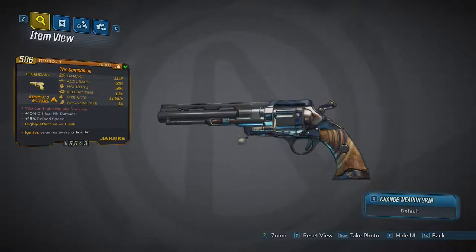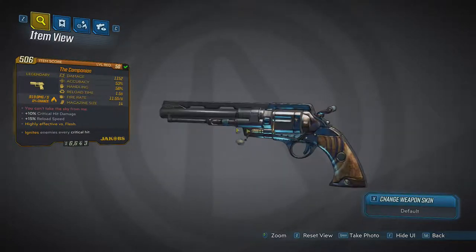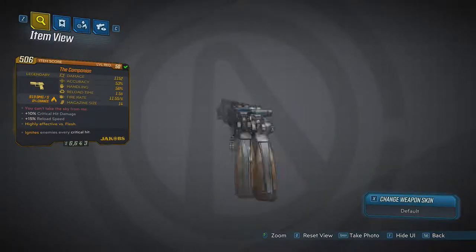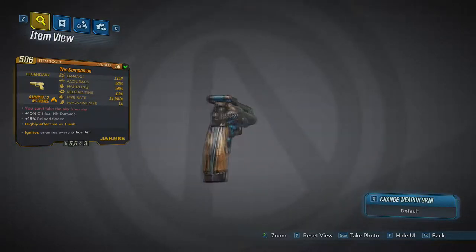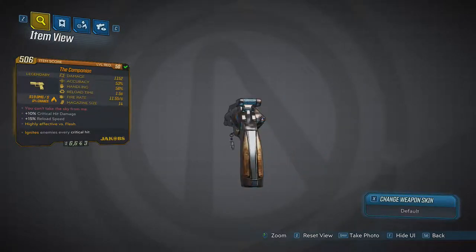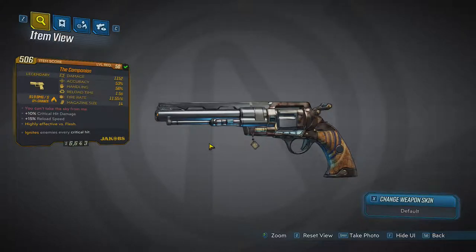For today we're doing The Companion like I said. This gun is beautiful — it shoots beautifully. Damage is 1152, this is a level 50. The legendary perk on it is every time I get a headshot with this it ignites the enemy. That's really cool especially since it's a Jakobs. Usually Jakobs' thing is that if you get a headshot the round ricochets everywhere, but this one instead you ignite people.